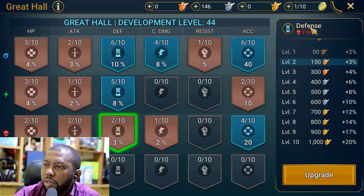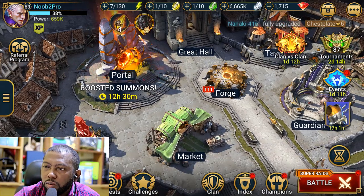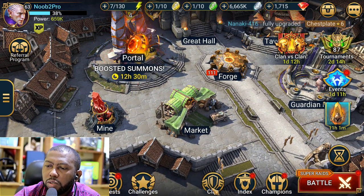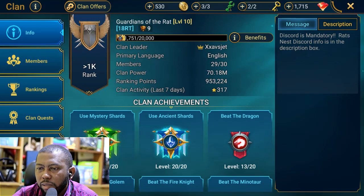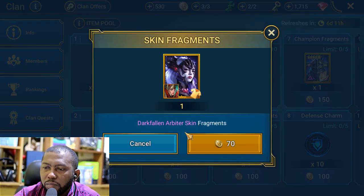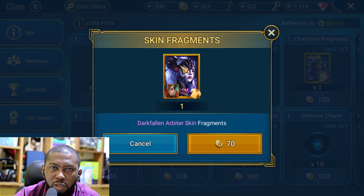His defense needs to be level five or six like others are, so he shouldn't be dying so fast. I also wanted to check out the clan shop — I see there are new items added, which is the Arbiter skin dark fallen fragments. With 70 clan gold you can buy one of these, meaning you need hundreds to get the full skin. I'm glad they added this to the shop so it's not just for people who have money to buy it.